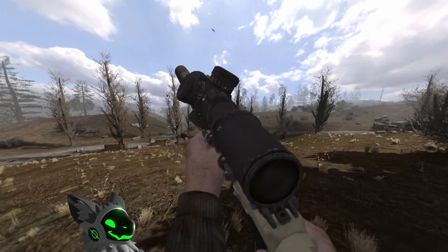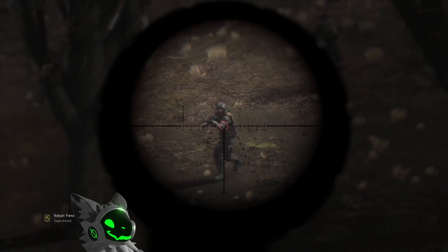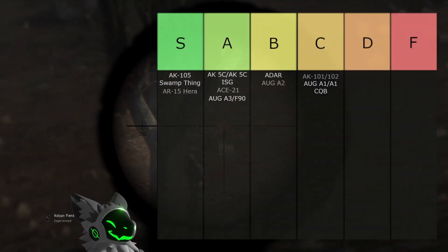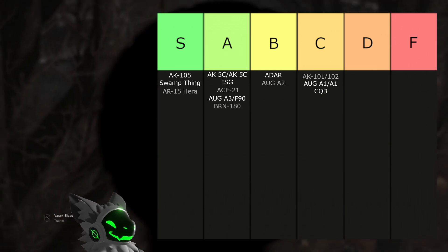Only in the EFP modpack is the BRN-180. This is a great gun with good sights, good accuracy, and a good 40-round capacity. However, this gun takes up half the screen when not aiming, which will prevent it from going into S tier, so we'll put it into A tier.